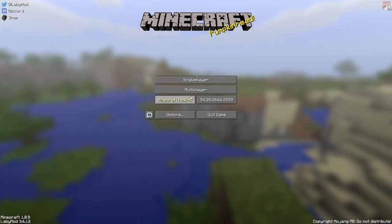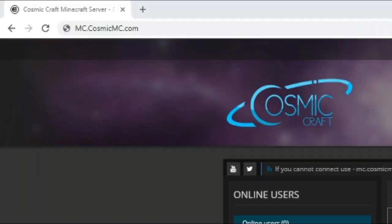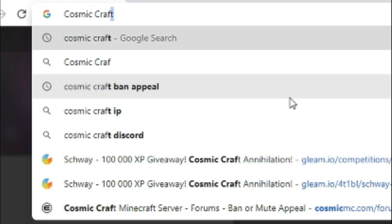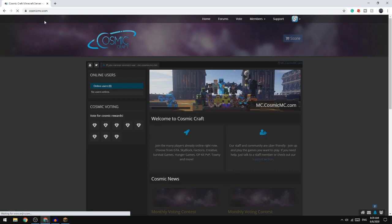Either way, let's get into how to join Cosmicraft Annihilation. The first thing you are going to want to do is go to mc.cosmicnc.com. You can get there by searching up Cosmicraft or Cosmicraft Minecraft server — all those would get you to this website.